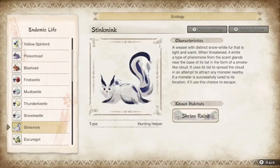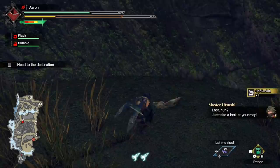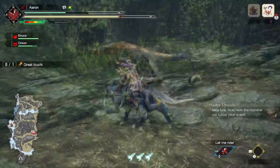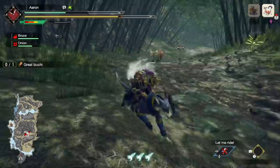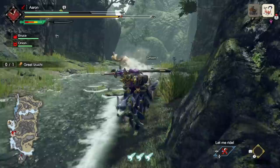Let's start with the stink mink, one of the early reveal creatures for Rise. This fluffy fellow can be found in many places around the shrine ruins, along pathways up high and down low. These are white skunks meant to lure monsters. The animation when you use them is great — you essentially lose control of the mink and it covers you in its aura before escaping. While you've got that stink mink aura, monsters nearby will be attracted to you and chase after you, which is ideal if you want to lure monsters near one another for turf wars or to get a wyvern ride.